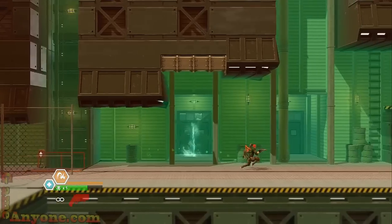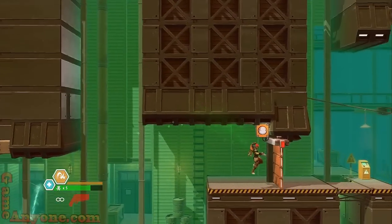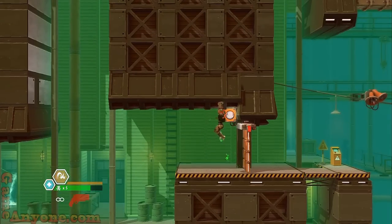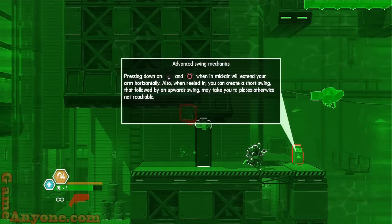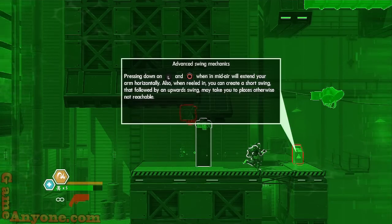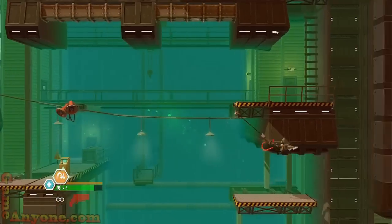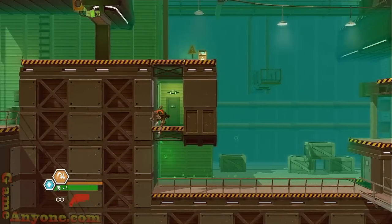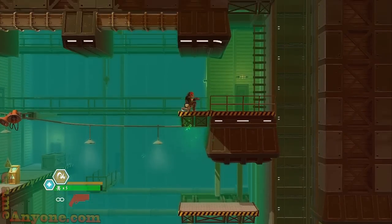It's about reaching high points to get yourself out of spots — grab up there, then that, and then we're out. Trigger switch — general purpose switch, preferably activated by bionic limb or weapon of choice. Advanced swing mechanics: pressing down on the left stick and circle in the air will extend your arm horizontally. When reeled in you can create a short swing followed by an upward swing, taking you to places otherwise not reachable. The annoying physics come into play here with the hidden item room.